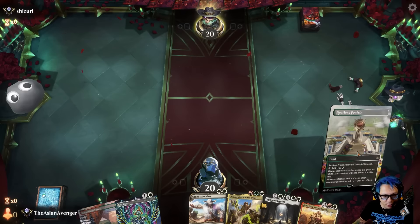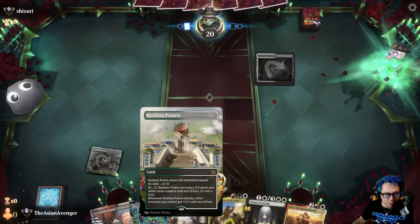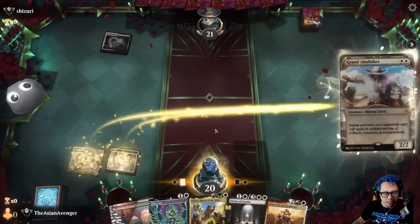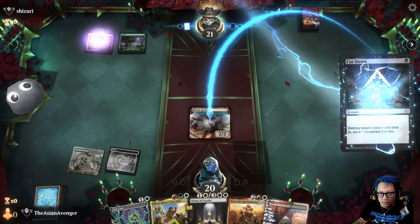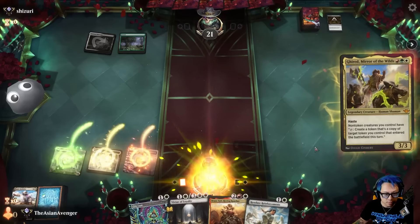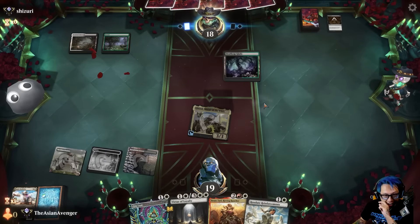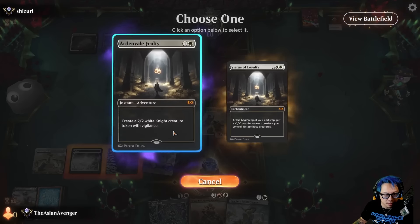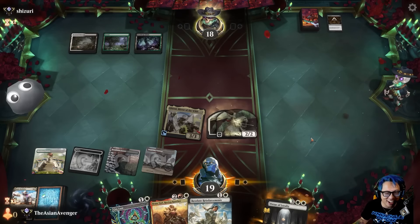I'll draw another mana source that makes white on two. We've got the llama ready to damage our opponent — I told you I would draw another land and so I did. Do they care about this? I guess they do. All right, I go for three — that's just the three-mana haste creature. What do they do now? Oh nuts, that's a tapped land. Please don't have an answer. Please — oh my god, it's working!